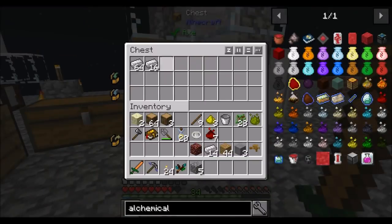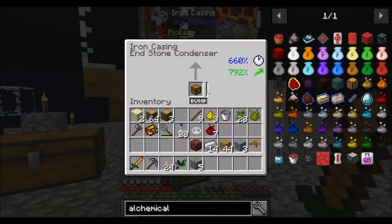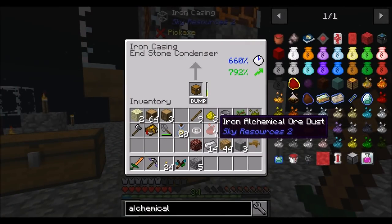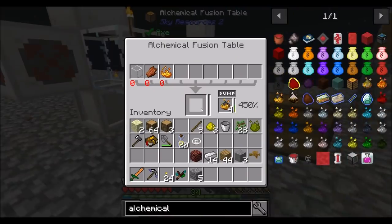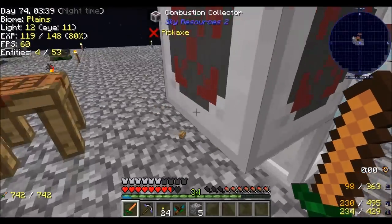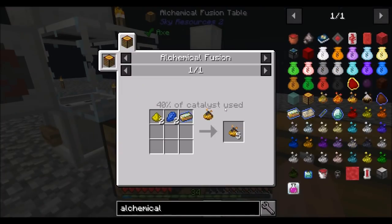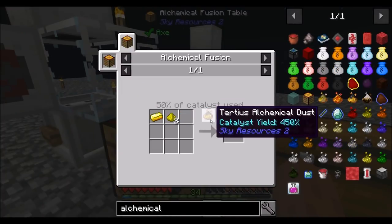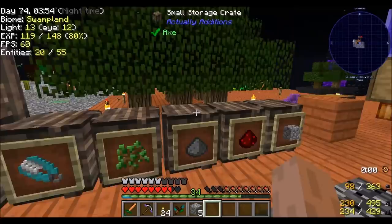Wow. We've already produced a stack and a quarter of iron ingots, not counting the ones I already took out, and I don't think we're about halfway through. So one of these dusts produces roughly three stacks of iron — that's the situation we find ourselves in. I'm glad I updated that, because that's shenanigans. More tertius — can we do that as a priority? So glowstone and gold. Three glowstone and one gold — let's do that.